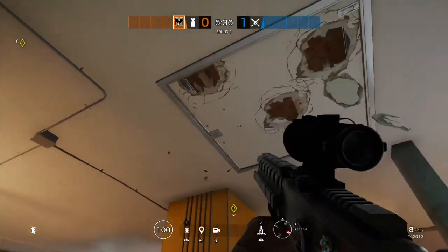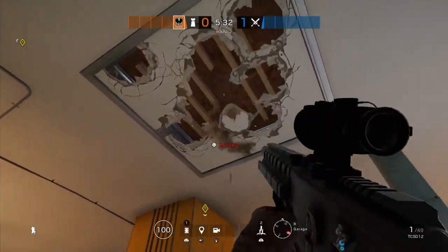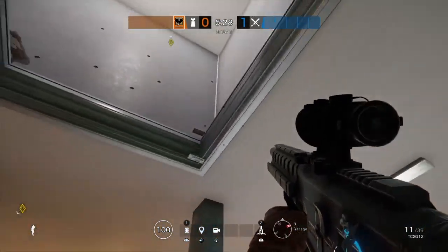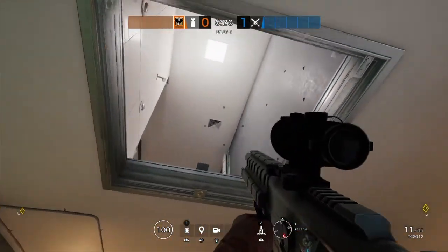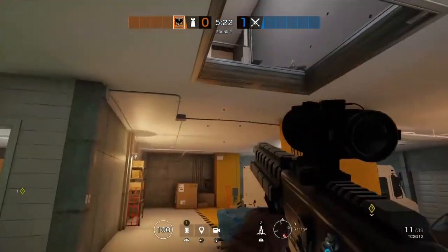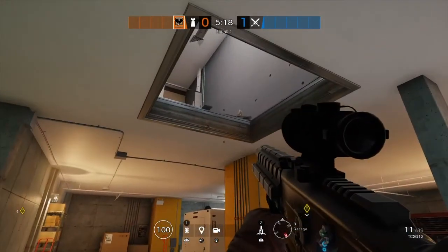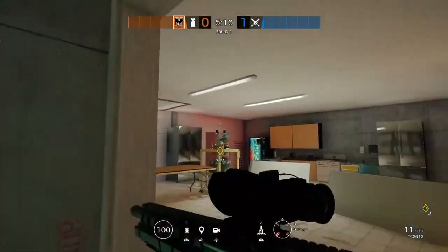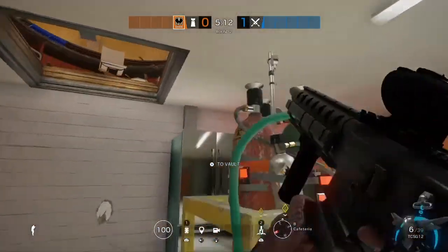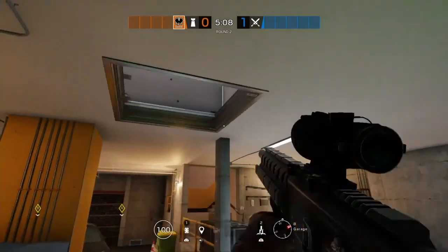...the attackers can easily open up and get another vantage point on the defenders. It took my whole clip to open it, but this gives the attackers a little more advantage to toss down utility — smokes, Gridlock mines or tracks, whatever attackers throw down. So I would say electrifying at least this hatch.